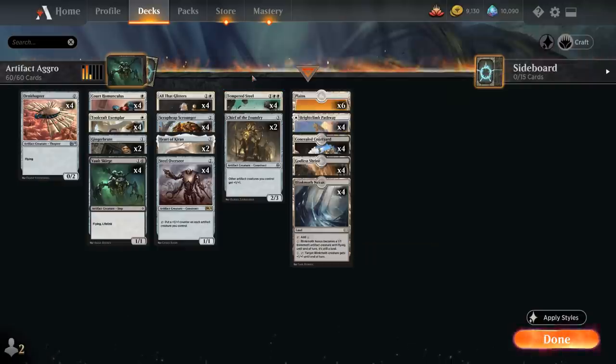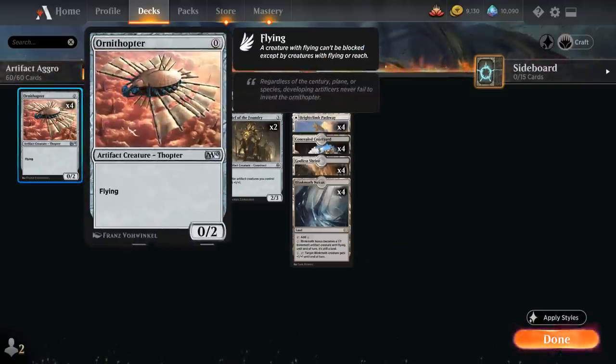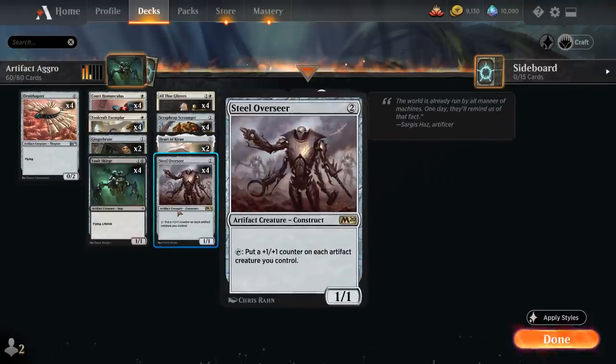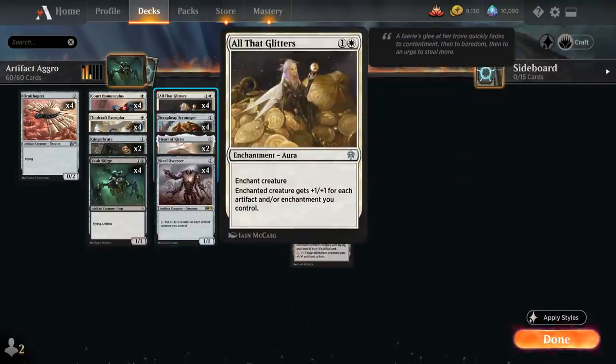Starting out at zero mana, we have the full playset of Ornithopter — definitely a synergy card that can benefit from our various Anthem effects like Tempered Steel, Chief of the Foundry, and Steel Overseer, and that also wears All That Glitters nicely and bumps it up by one more.